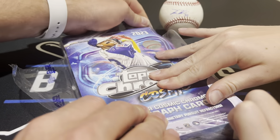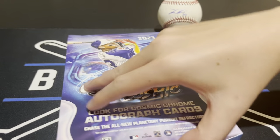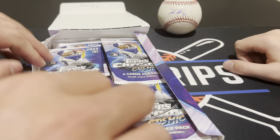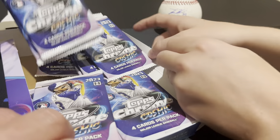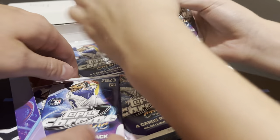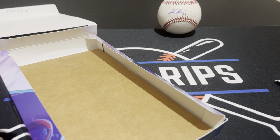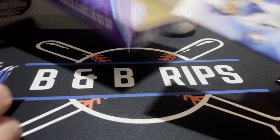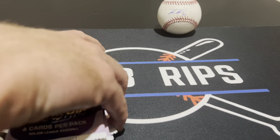We've ripped a couple of these boxes before — if you haven't checked out those videos, definitely go back and watch them. We pulled a monster Planetary Pursuit card, which was pretty cool — about one in 500 boxes. So in these boxes there are no guaranteed autographs. There are 20 packs, four cards per pack, and one guaranteed Nucleus Refractor.